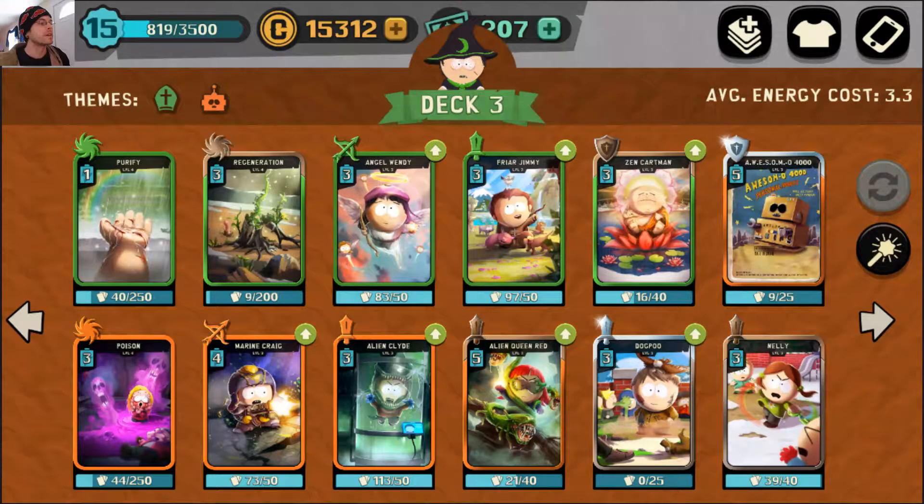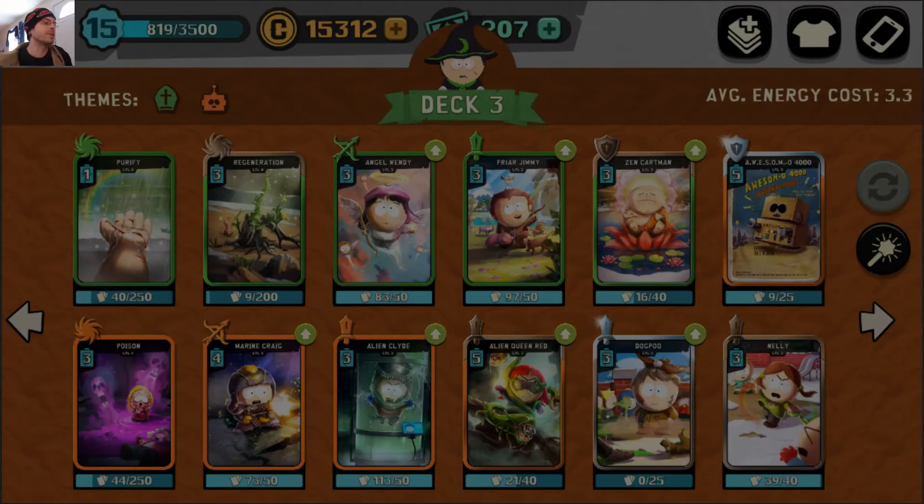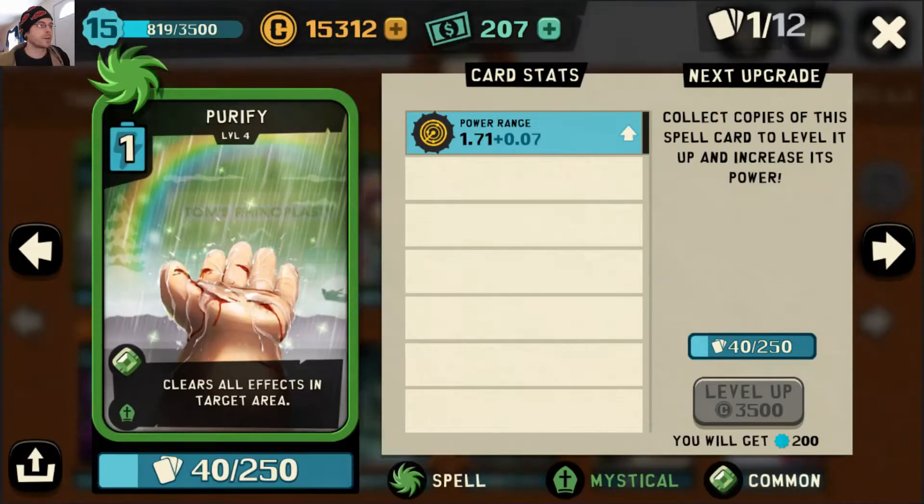The cards we've chosen — let's go through each one. First is Purify. A lot you can say about Purify — probably the best common in the game in my opinion. Level one Purify is all you need. There's almost nothing this card can't say no to for just one energy. It's just awesome.